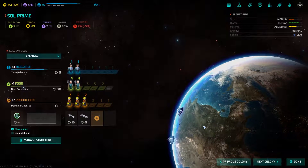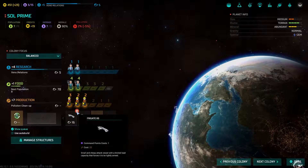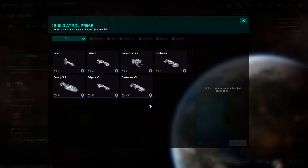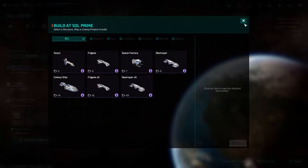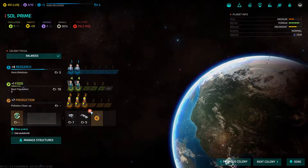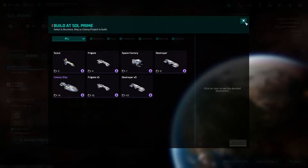We just finished something - let's add another. Oh, space factory - I could have been doing that! It was there all along. It's gonna take seven turns to build. Let's cancel these other things and do a space factory first, then a destroyer. Actually, you know what - instead of a destroyer let's make a colony ship. That takes 14 turns - good god.